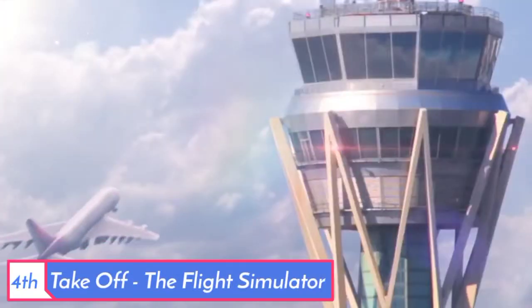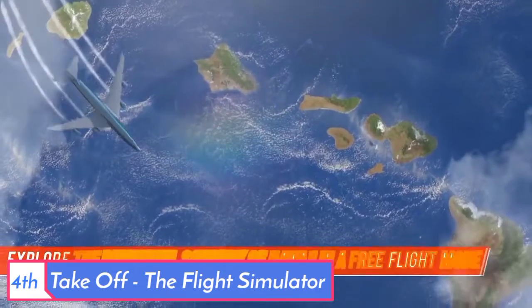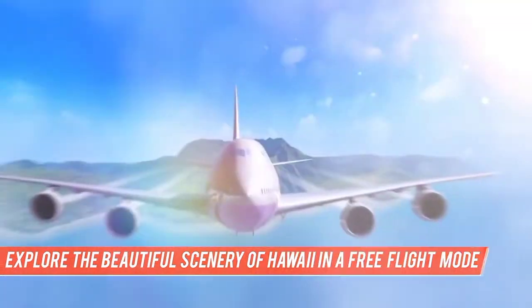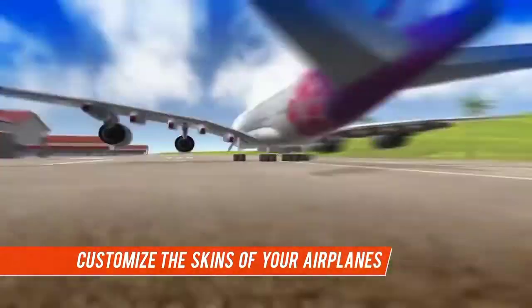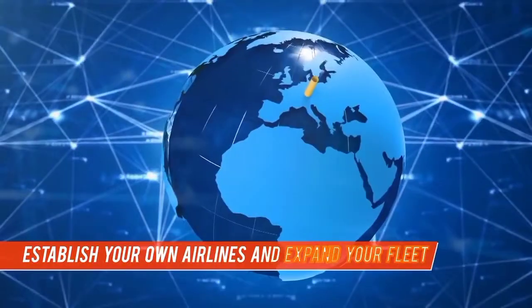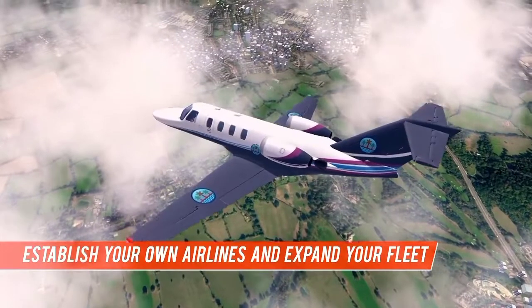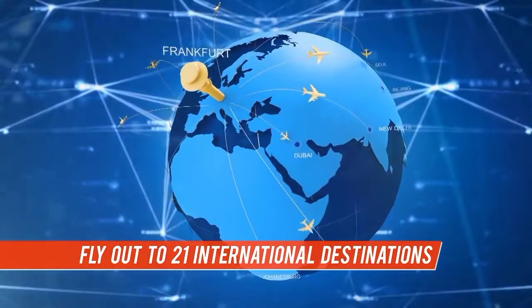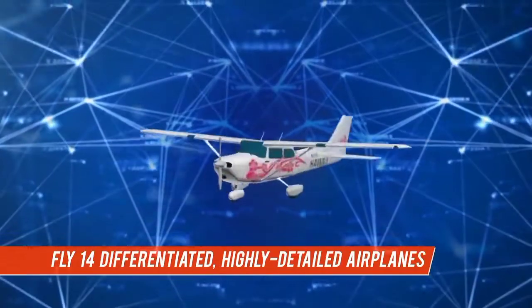The 4th game is Takeoff: The Flight Simulation. This is a flight simulation game that runs well on low-end PCs. The minimum system requirement is 2GB RAM and an Intel Core 2 CPU processor. The game size is 1.46GB and it supports Windows 7, 8, and 10.